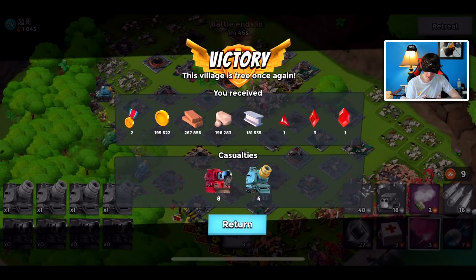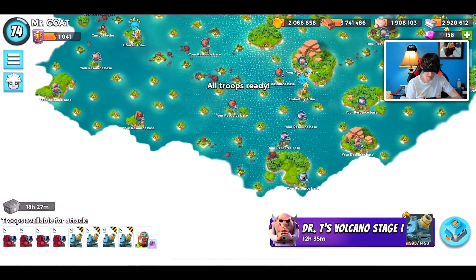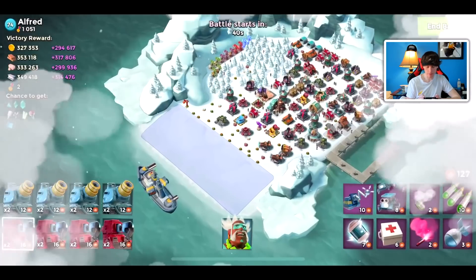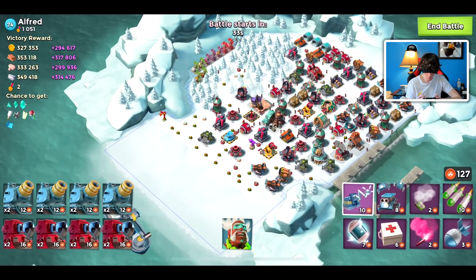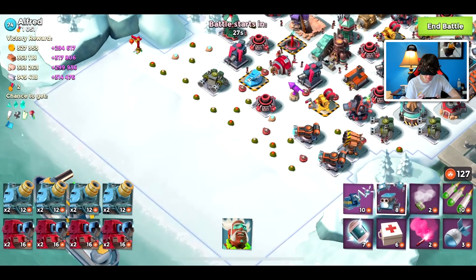We lost a Rainmaker out of each boat and all my Scorchers. Over a million gold spent, but we still have two million in reserve. So if we fail two attacks, we might only have to spend like one diamond, but I think we should be good here. I failed this base too — just to note, I did fail this one as well, but I am feeling lucky.